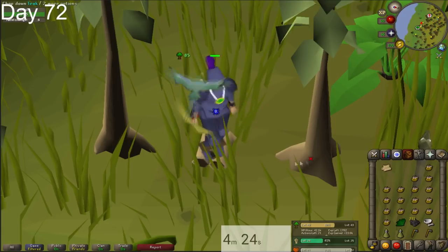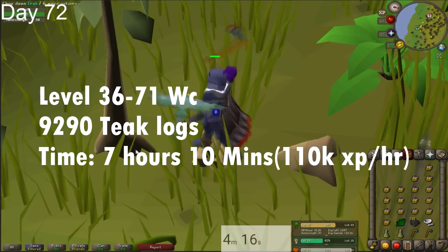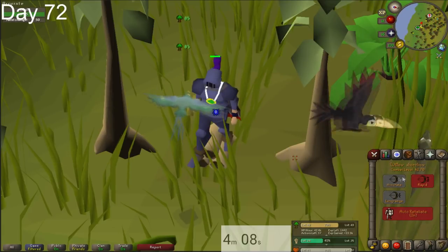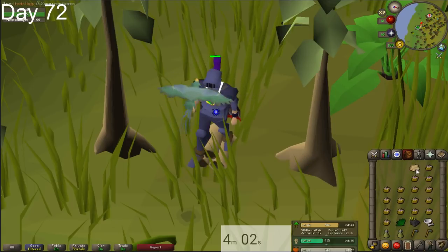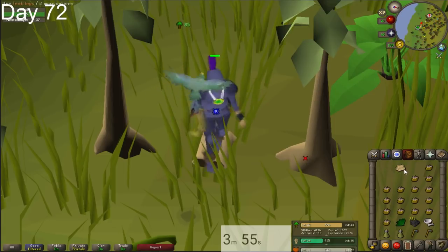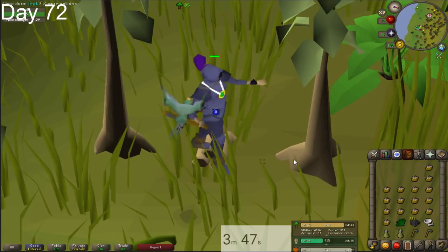We're going to be doing this method all the way up to 71 woodcutting, which should be 9,290 teak logs to cut. It should take about 7 hours and 10 minutes, assuming you average 110k XP per hour over those levels. You won't be getting that much at the lower levels with your adze and rune axe, but once you hit 61 and you're using your dragon axe you should be able to get well over 110k XP per hour. And that is where I'm leaving off this week at 71 woodcutting — thanks for watching and see you in the next video.